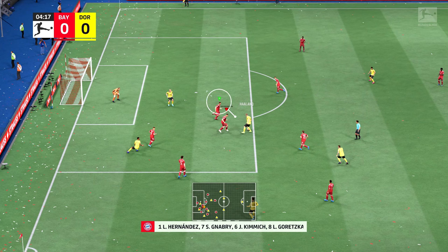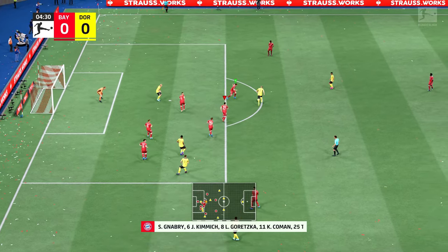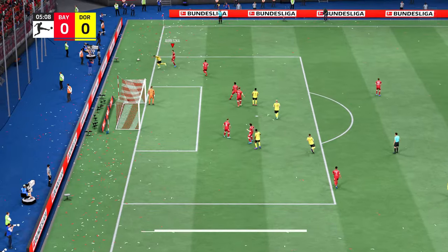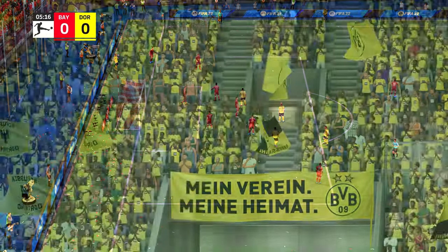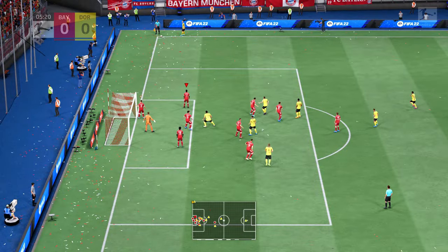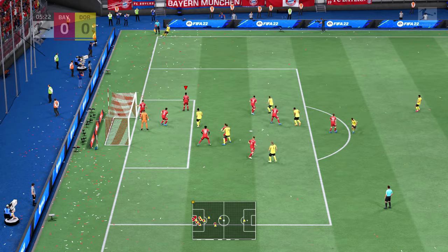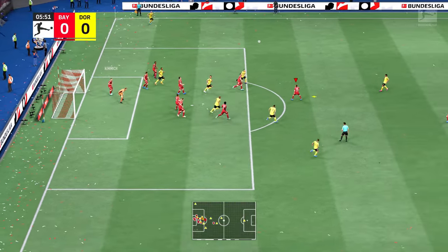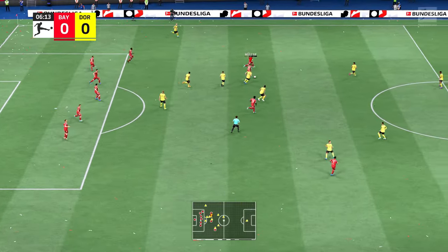For the Xbox controller, press A. It is important to note that while the second man press can be an effective tool, you should not overuse it as it can leave gaps in your defense and allow your opponent to exploit the space created. Use the second man press strategically, and combine it with other defending techniques such as jockeying and manual tackling to improve your overall defensive strategy.